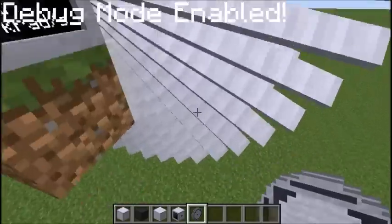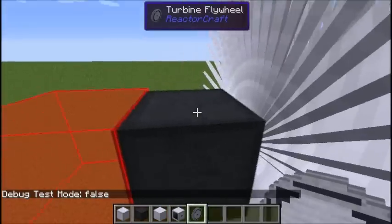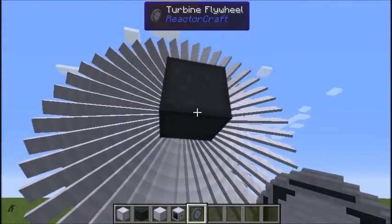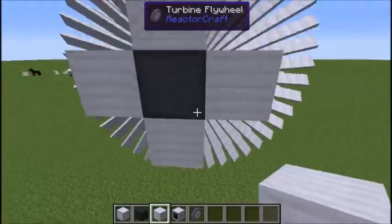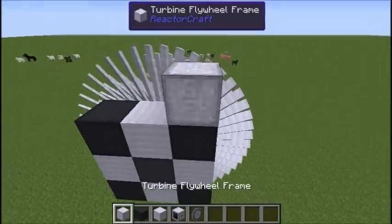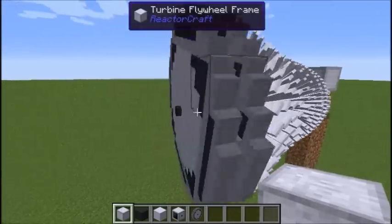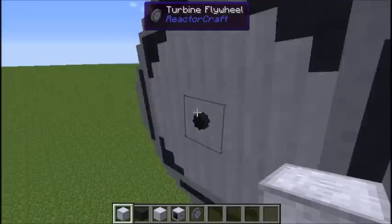I'm just going to turn off the steam so we don't have steam flying everywhere. The first flywheel block looks just like the shaft core or central core pieces before you actually complete the flywheel. Then what you do is build a 4x core around like this, then four dampeners, and then just a ring without corners of the frame. And there you go — that is the flywheel. Even though the turbine is still visually glitched out and not spinning, you can see the turbine flywheel itself is spinning just fine.